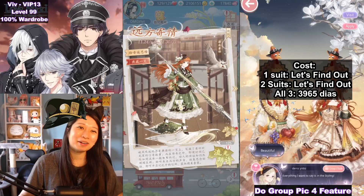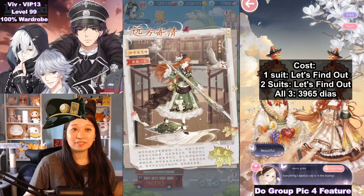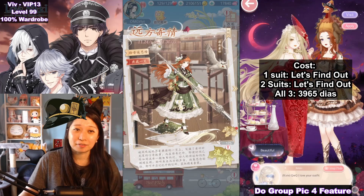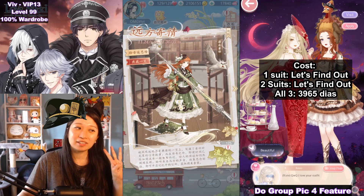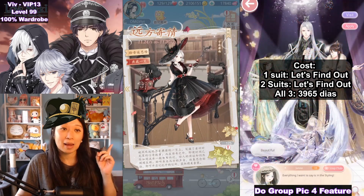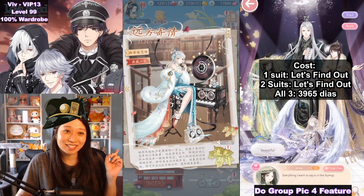Hi queens! Welcome to Miracle Nikki's newest treasure box event. With this format, we haven't had it in Love Nikki yet, so pay close attention — there's a lot of information. We have three new suits: number one is Writing Letters, number two is Black Hat, and number three is Film Star.